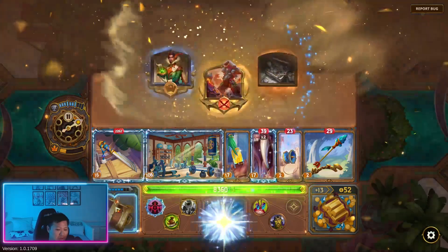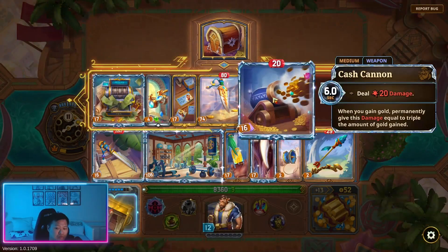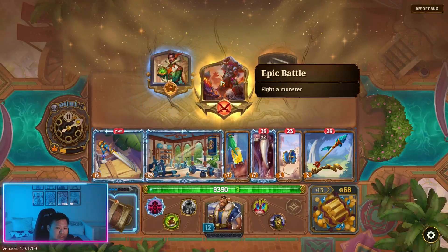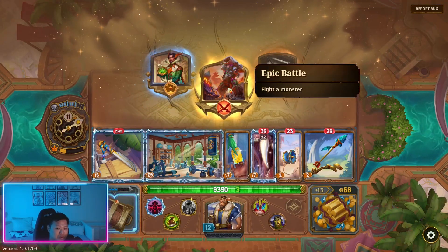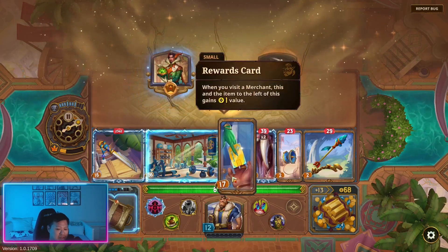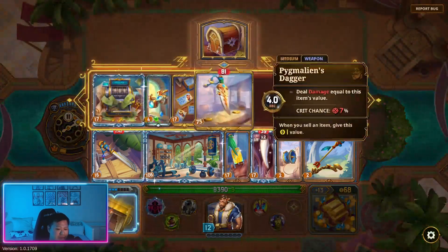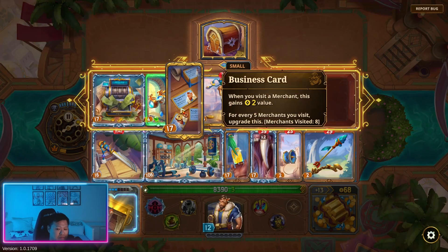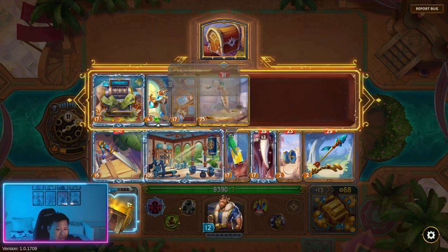Let's sell that. Get economic items or fight a monster — I think we're going to fight a monster. Economic items might be nice, but fight gives us XP and we have this almost upgraded as well.